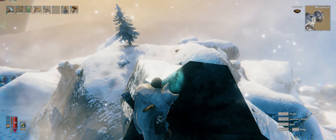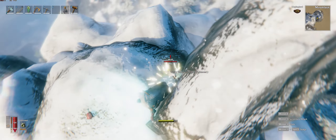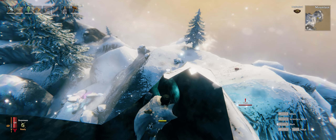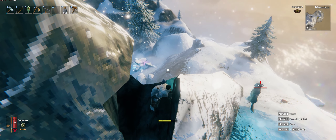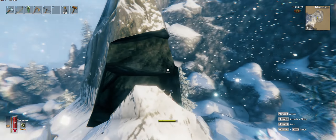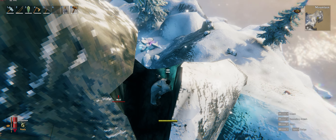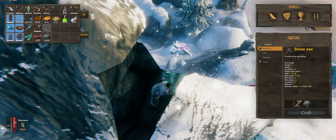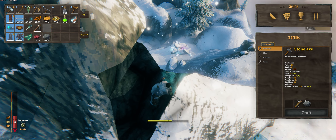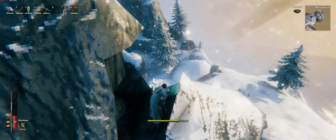I'm going to take this meat and spread it out after I figure out a good spot. It's kind of hard to even see the wolf with this blizzard, but it's right over there against the rock. I don't see it — oh, it's over by the tree. I'm just going to spread the meat out real quick. There's two wolves here — I need to find this rock and try to jump on it.